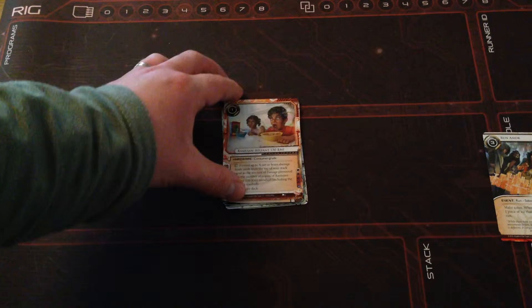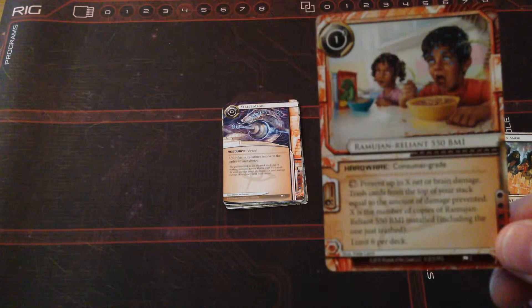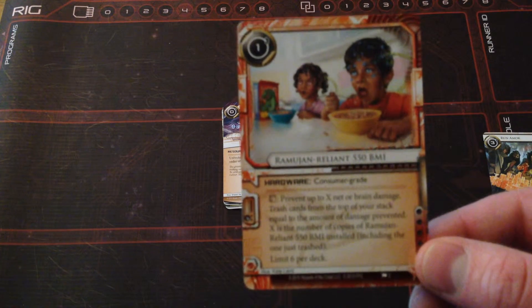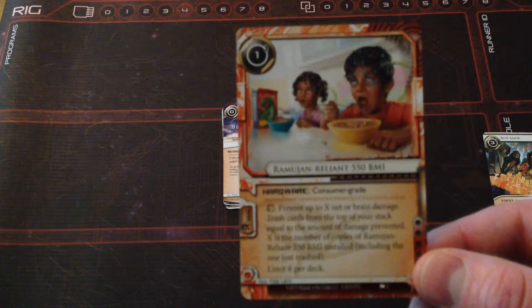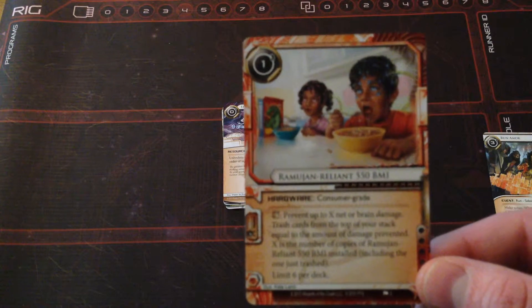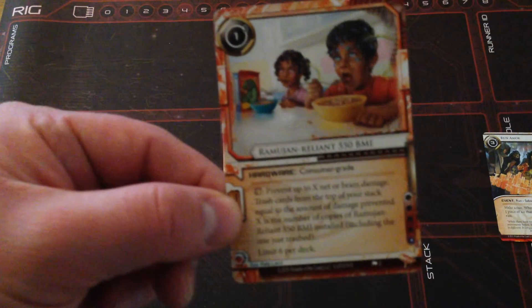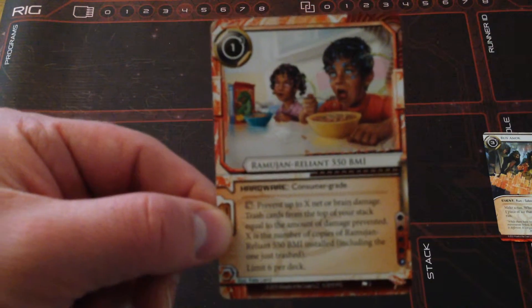Next up we have one of the new consumer grade hardware cards: the Remuljin Reliant 550 BMI. It's consumer grade hardware with a cost of one and a trash ability: prevent up to X net or brain damage, and trash cards from the top of your stack equal to the amount of damage prevented. X is the number of copies of Remuljin Reliant 550 BMI installed, including the one just trashed. You can have up to six in the deck, making this one of the first cards where you can exceed the usual limit of three, and it has the ability to prevent up to six damage if you have all of them installed.